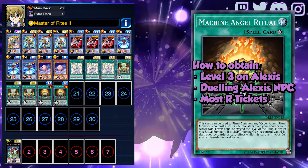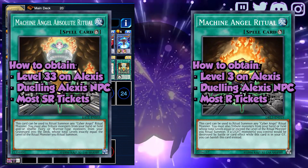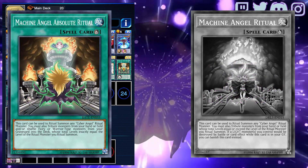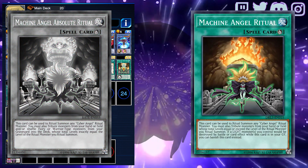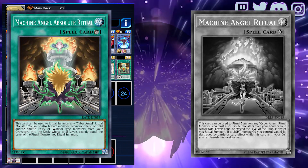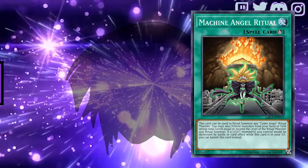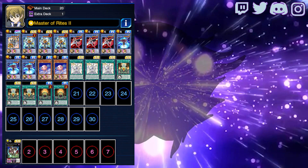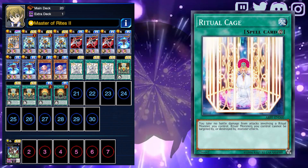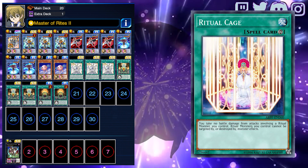Machine Angel Ritual is semi-limited and is one of the two main ritual spells of the Cyber Angel deck. The other ritual spell is Machine Angel Absolute Ritual. When using Absolute Ritual, the monster you ritual summon must have the exact level of the monsters tributed, but with Machine Angel Ritual you can exceed the level. Absolute Ritual can also shuffle monsters from the graveyard into the deck to meet the required level total. The bonus effect of Angel Ritual is that you can banish it from the graveyard to save one of your monsters from destruction. The skill for this deck is Master of Rites 2. With this skill you begin the duel with Ritual Cage on your field, which protects your ritual monsters from many monster effects. You also take no damage from attacks involving your ritual monsters.